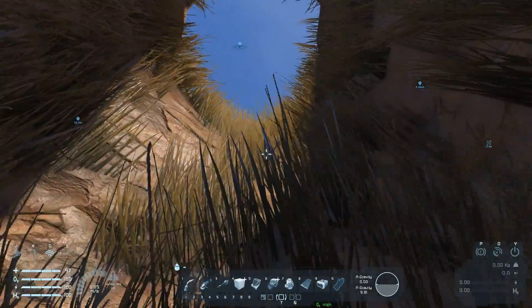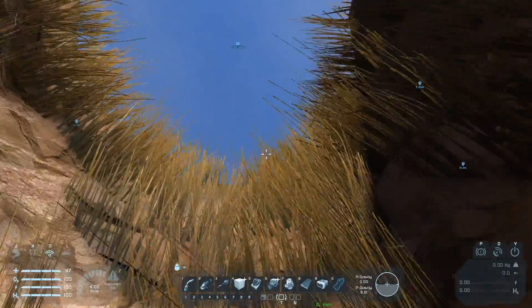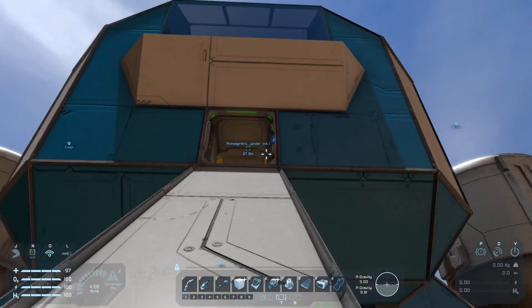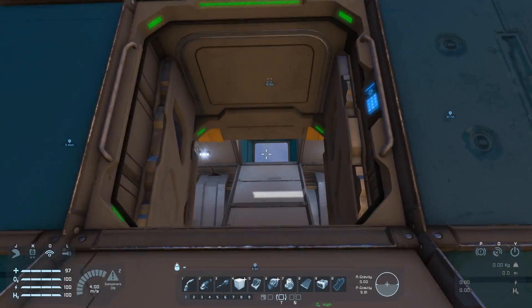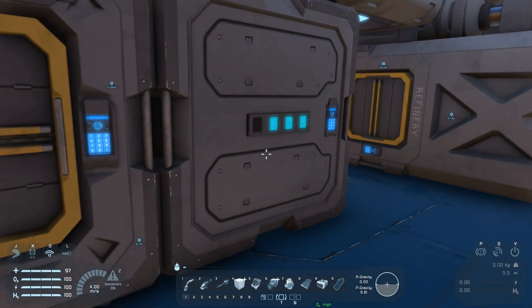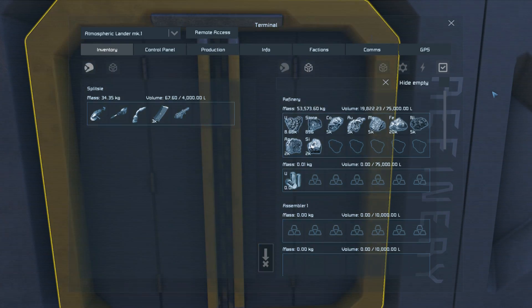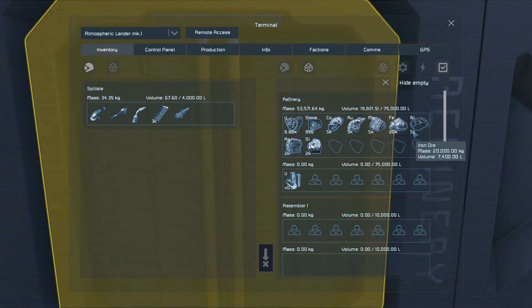G'day and welcome to Space Engineers tutorial number two. This time we're going to cover a way you can go about upgrading your mining methods. If you followed the last tutorial you would have spent a fair bit of time climbing down a hole to mine out minerals by hand. Now we're going to take those minerals and turn them into a more efficient atmospheric miner.